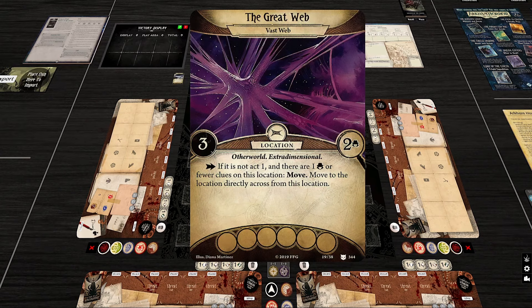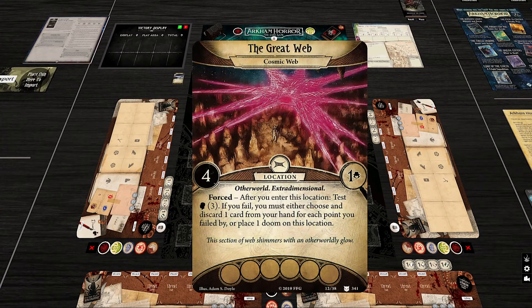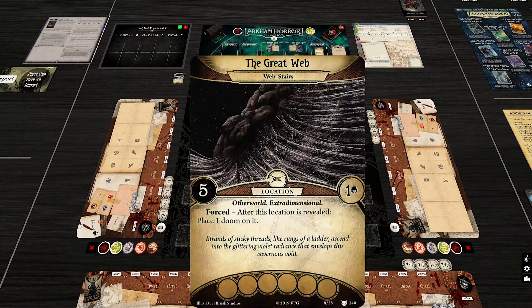The Cosmic Web: after you enter this location, test willpower. If you fail, you must either discard a card from your hand for each point you fail by, or place one doom on this location — just one regardless of how much you fail by. That's kind of hard to deal with at the beginning since everyone has to go through there. The Web Stairs starts in play with a doom on it when revealed — that's an extra one on top of those already there.